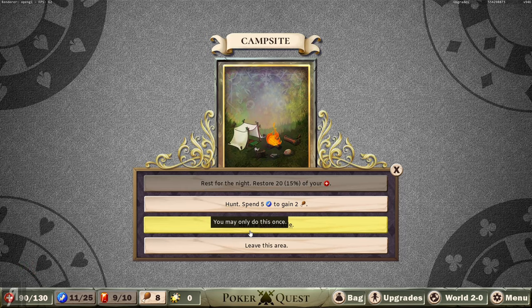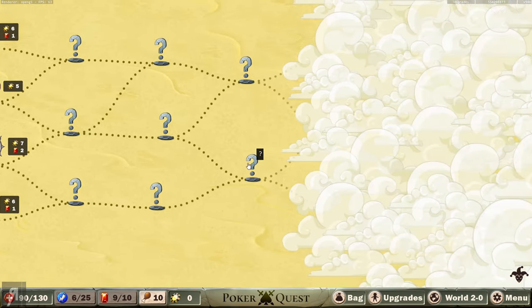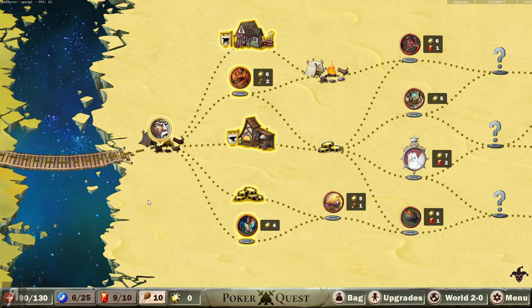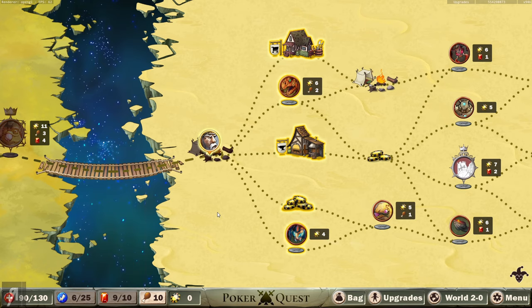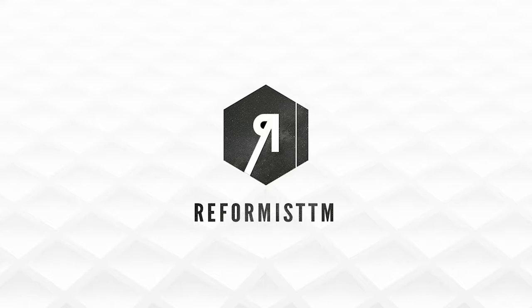We're actually starting to run out of food a little bit here, but as you can see the game goes on for a pretty considerable amount of time and I am now in world two. Anyway, I think that's probably a good idea to end the episode off here. If you'd like to check out Poker Quest there is a link in the description - it's in early access right now on Steam. If you're into roguelikes or roguelites, you definitely want to check this out. It is a lot of fun and I'm certainly going to be playing more of it. Thank you very much for watching and I'll see you next time.